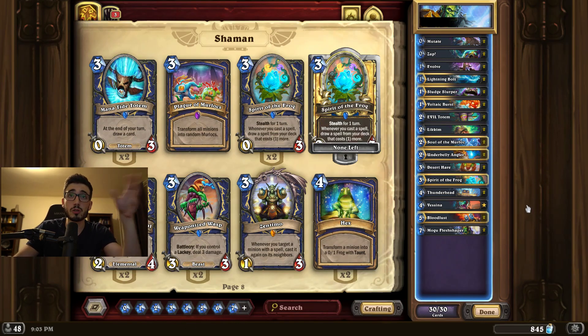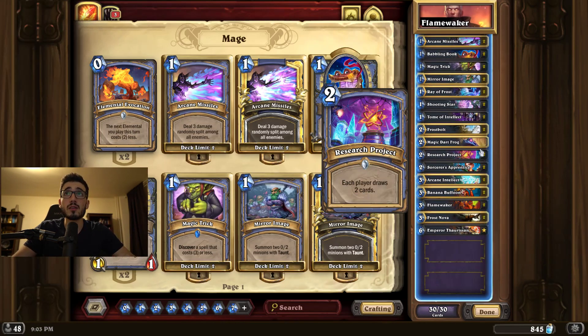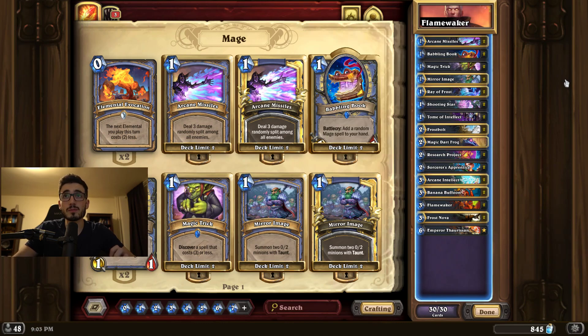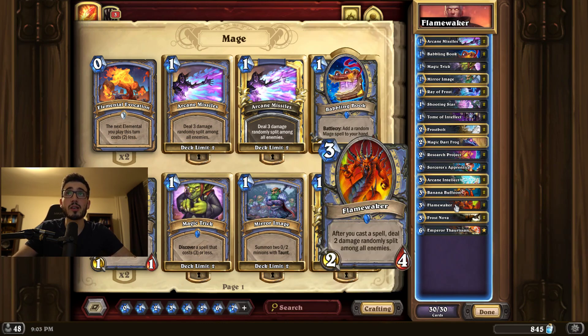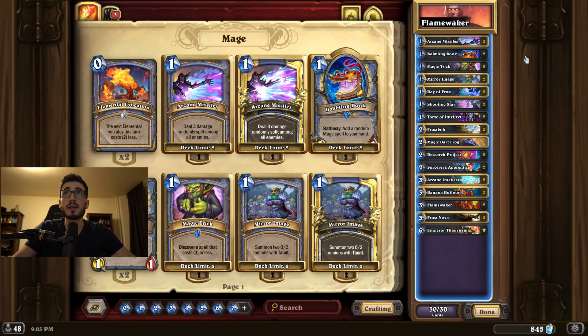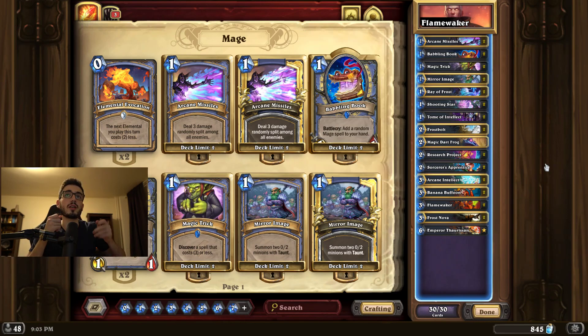It's a very powerful deck, one of the best in the game, and you can play a cheap version of it with some cheap murlocs. Now I'm going to show you two mage decks — one very cheap, one a bit more pricey but requiring cards that are really good, so I don't think you'll lose much on the dust. The cheap one first, again using the event cards — Emperor Thaurissan and Flamewaker. I'm mostly building this deck with a lot of cheap cards so that you can hard mulligan for Sorceress and Flamewaker.